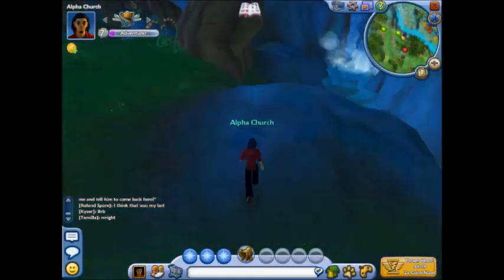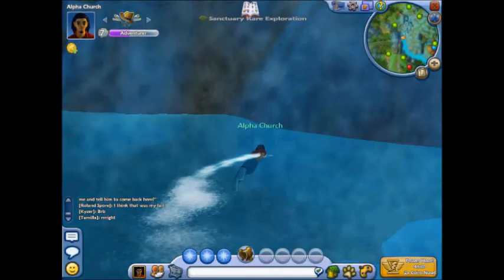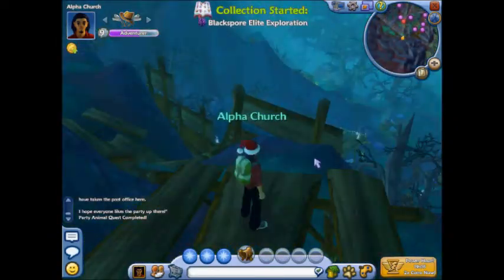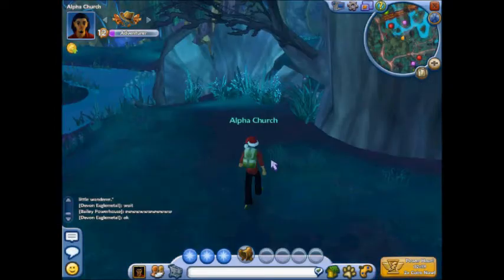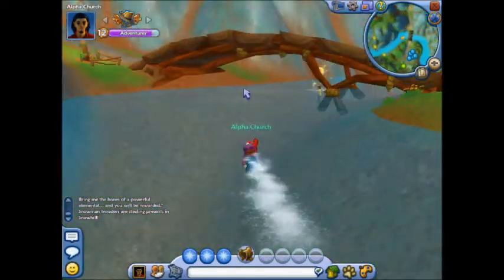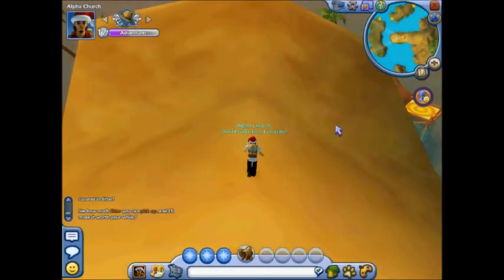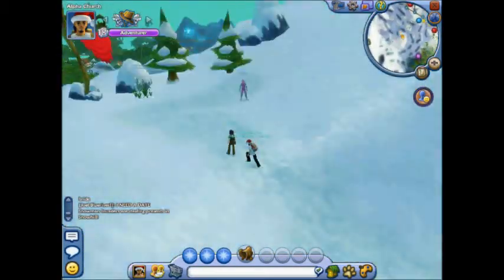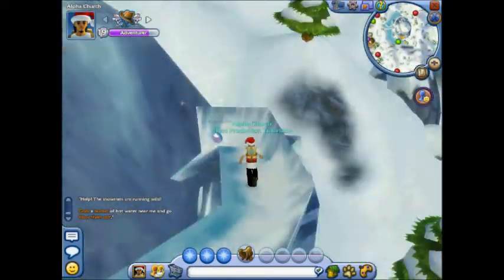I'm just showing a few examples of coins here. Some are at Sanctuary — most are at Sanctuary, actually. I don't really want to give away all of the coin locations, because if you know where all the coins are then the adventurer skill isn't very fun. You aren't really running around looking for the coins — you already know where they are and it's not an adventure. So I'm going to show you a few that I found and leveled up from.